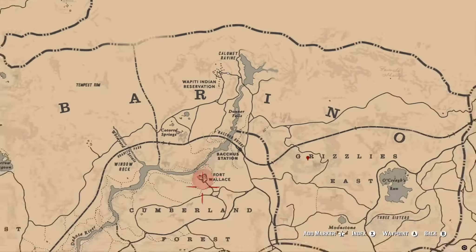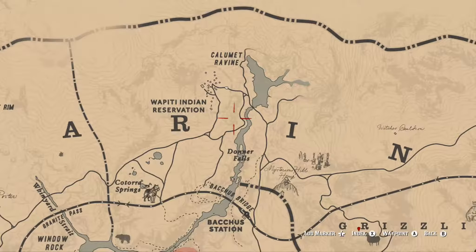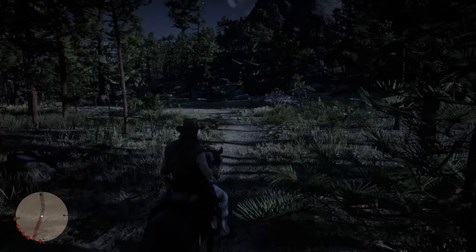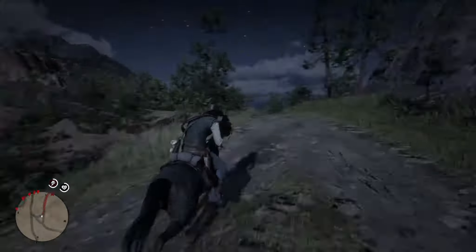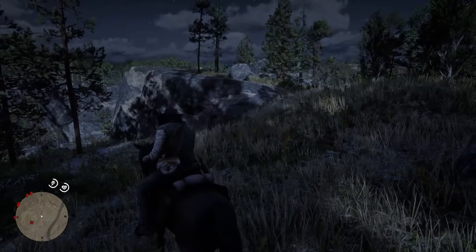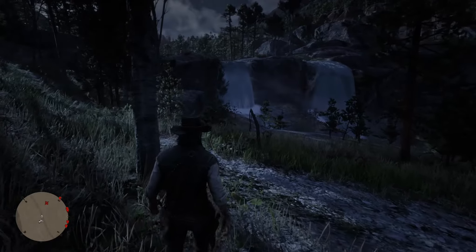For our third grave, we're going to have to ride east from the West Grizzlies to the middle of Ambarino County to the Wapiti Indian Reservation. That's where we're going to find the grave of Eagle Flies, who is Rain Falls — the chief of the Wapiti Indian tribe's son — and who was killed towards the end of Chapter 6. When we get to the location marked on our map, we're going to dismount and look to our left, and we're going to see a stick with a cloth on it coming out of the ground. That is the grave of Eagle Flies.